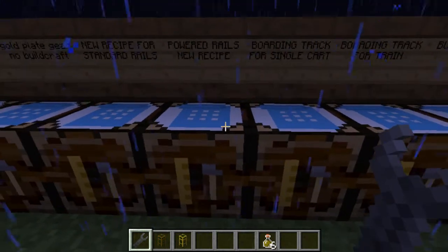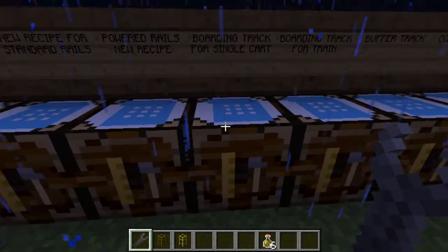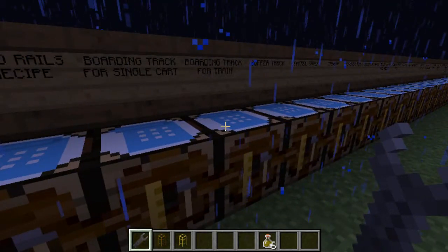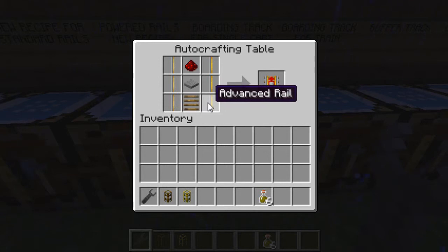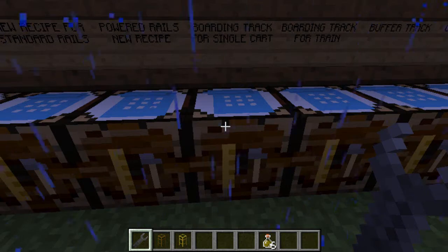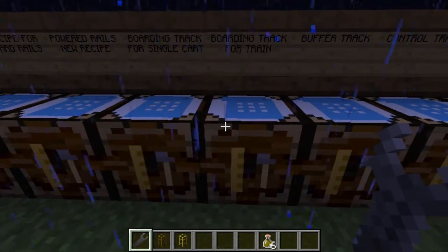Powered rails — the new recipe — is advanced rails down the side, a redstone and a wooden rail bed. A boarding track for a single cart: there are two versions — one for a single cart and one for a train. You use it as a train if you attach multiple carts together. A boarding track is crafted with six advanced rails, a wooden rail bed, a pressure plate and redstone. If you want it for a train, you use a redstone repeater instead.